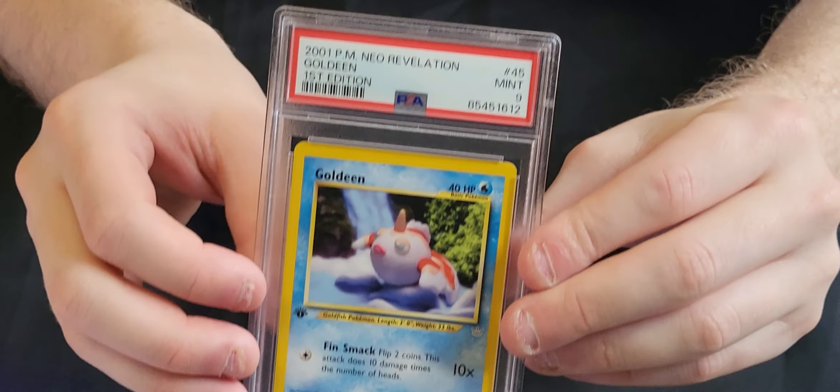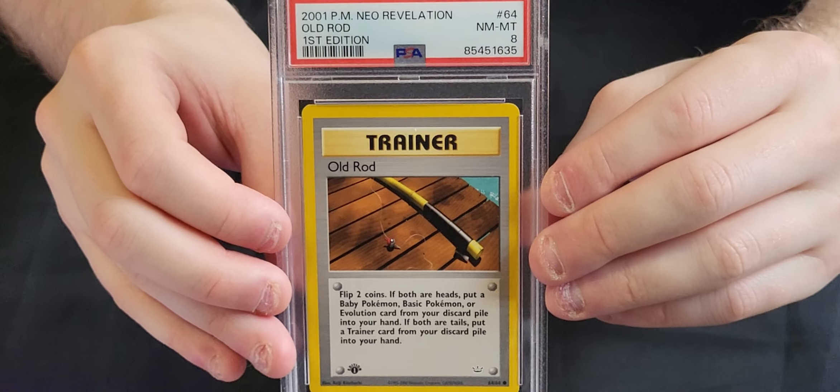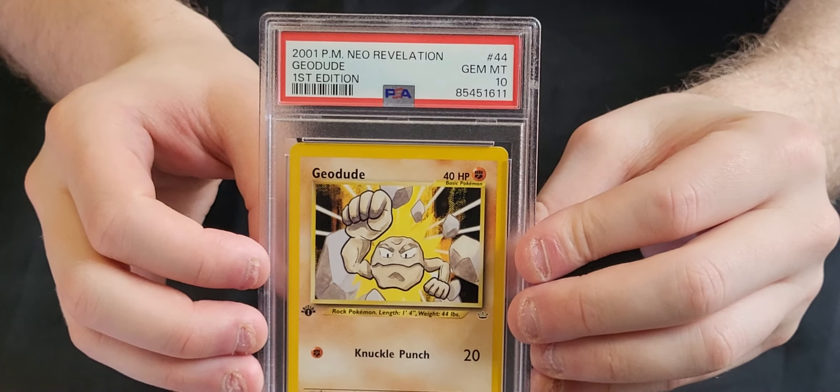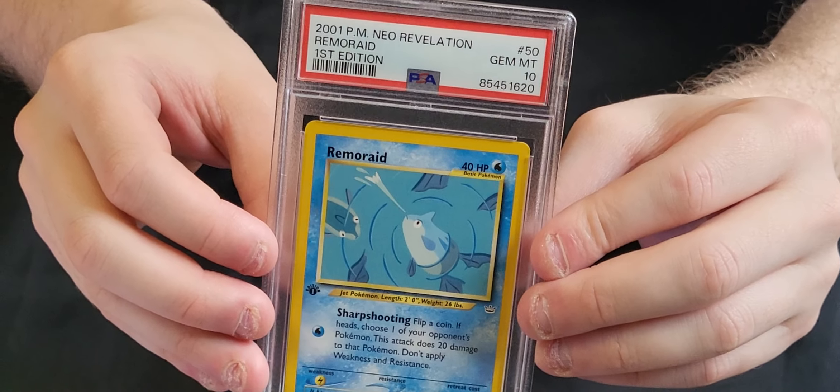Another Magcargo 9, another Gem Mint 10 Murkrow, and an Old Rod which is just an 8. We've got a Skiploom in a 10, another 10 which is a Geodude, and another 10 which is a Remoraid.